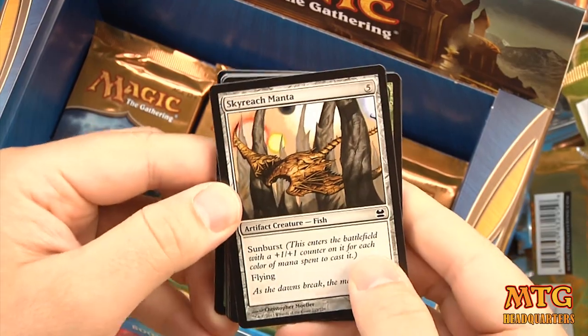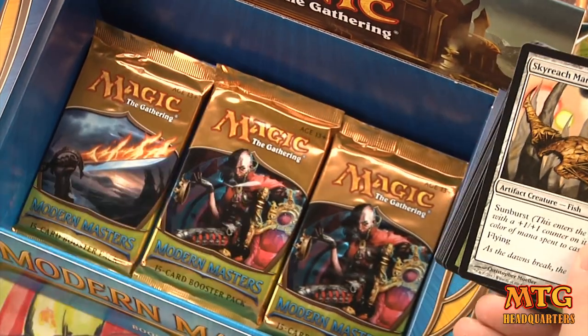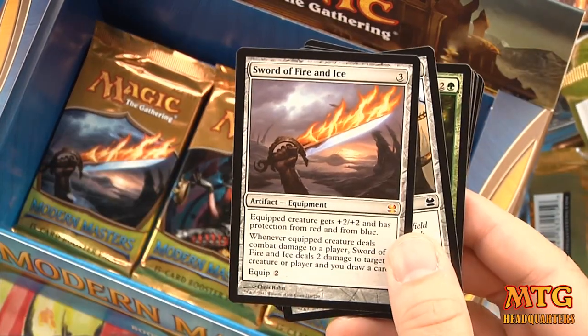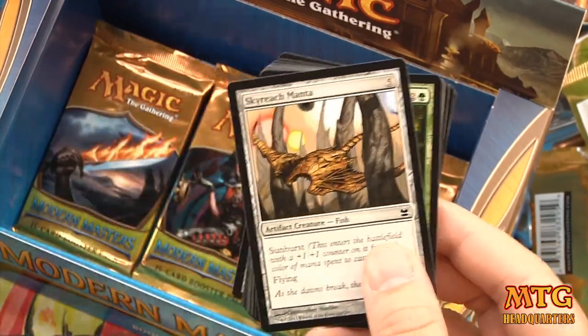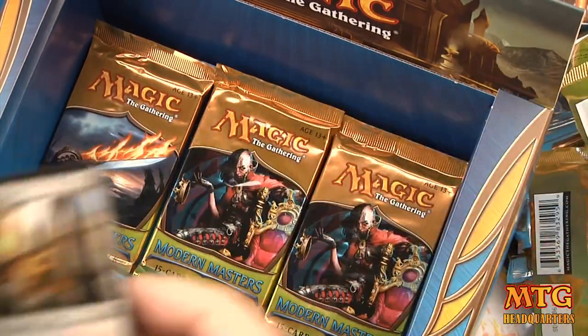Pack 19 — foil Sylvan Bounty and our rare is Sword of Fire and Ice! That's our third mythic — Mirror Retriever, Thirst for Knowledge, and Mind Funeral.